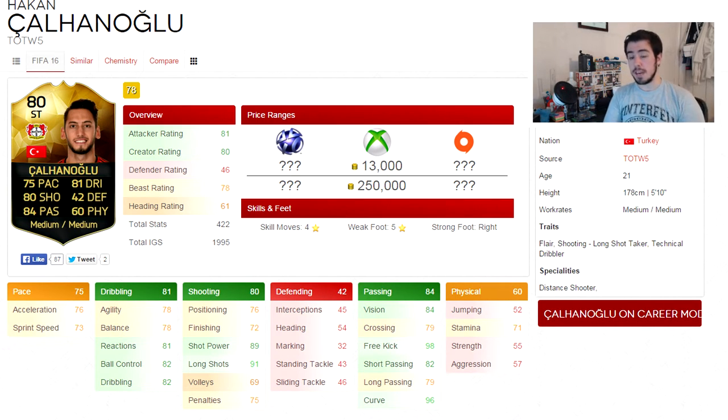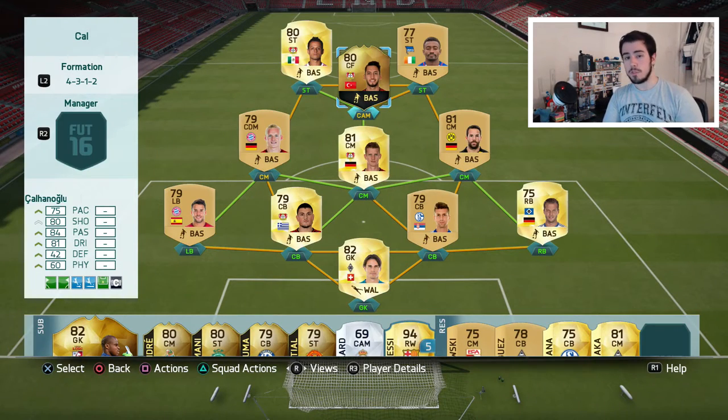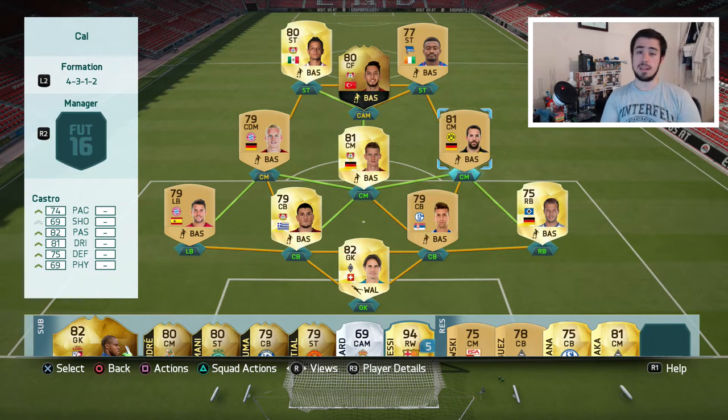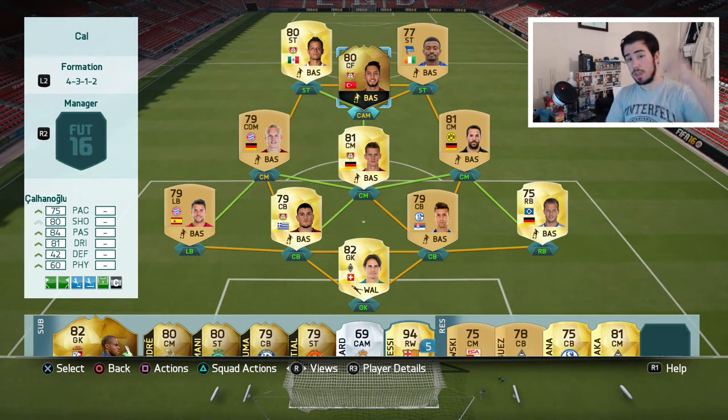This guy cost me 35k — I got him on a bargain, picked him up on an open bid. He actually sells instantly for 38k, so 3k profit if it sells, not including the EA tax. The team I'm using him in: up front we've got Hernandez and Kalou — probably a cheap beast. In midfield we've got Rode, Bender and Castro. Right back Diekmaier, Nastasic, Papadopoulos, Bernat, and in goal we have Sommer who is so good. Hopefully Chaloğlu can actually score some goals from that CAM spot.